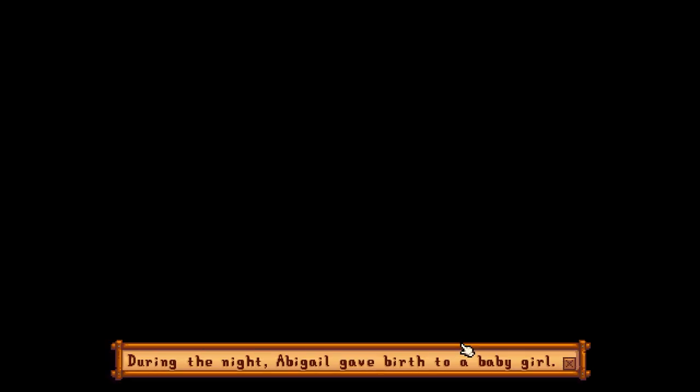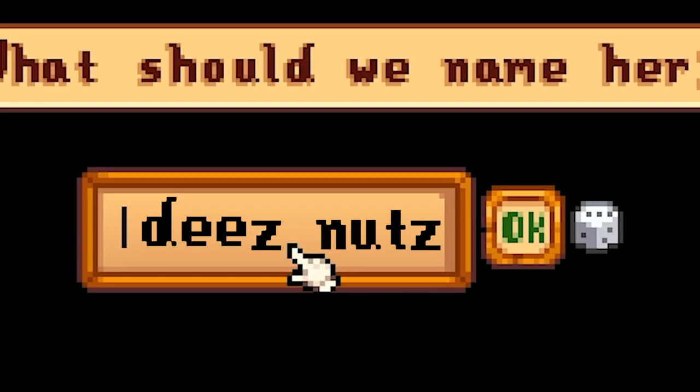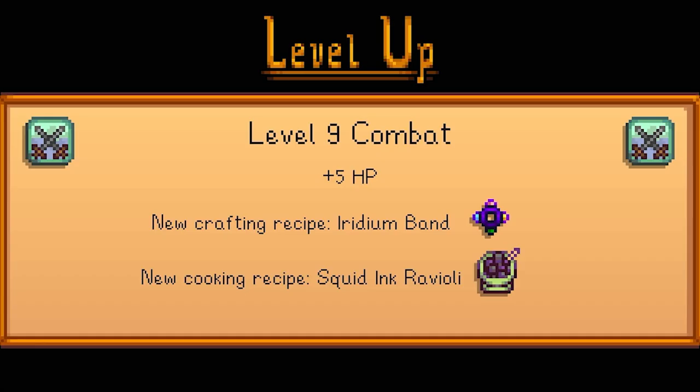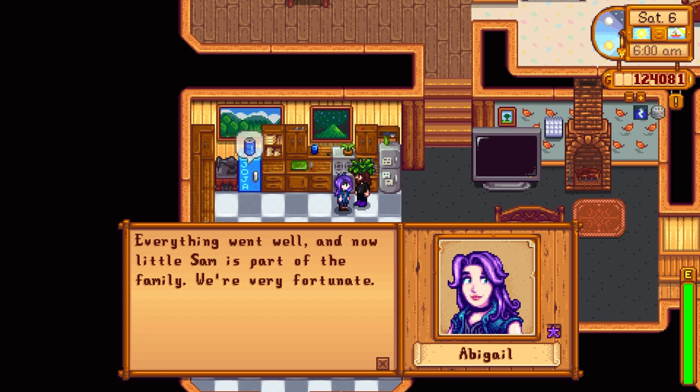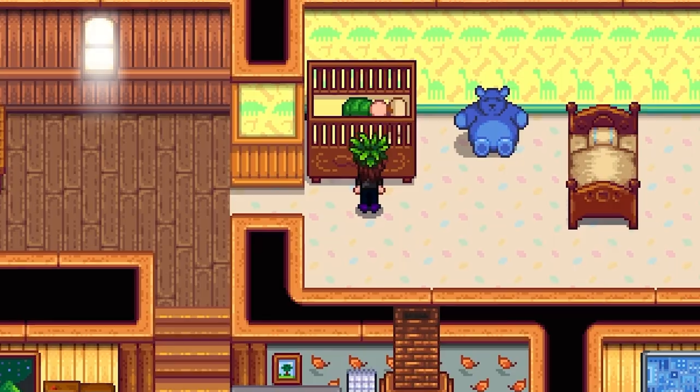During the night, Abigail gave birth to a baby girl! What should we name her — we'll name her Sam. That's a nice name. Level 9 combat unlocked — we can now craft an iridium band and squid ink ravioli. 15,000 gold, awesome. 'Everything went well and little Sam is part of the family — we're very fortunate.' Oh, little baby's in there!